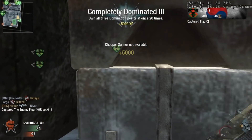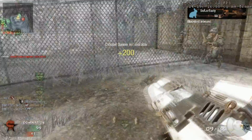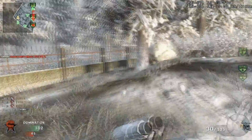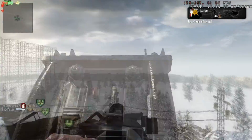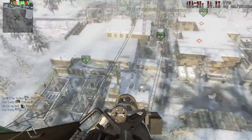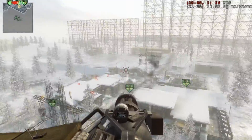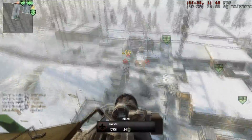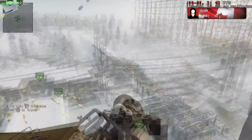I find the heli pretty obnoxious, whether it be an enemy using it or a teammate, but strangely enough, when I'm using it I don't mind it. I can see it being pretty shitty at times, like on Nuketown — I don't think that thing should be on Nuketown. But if people are going to allow someone to get a killstreak, then I guess they deserve to get spawn raped for a minute or two. I personally think the dogs are the best, but yeah, it's just me.